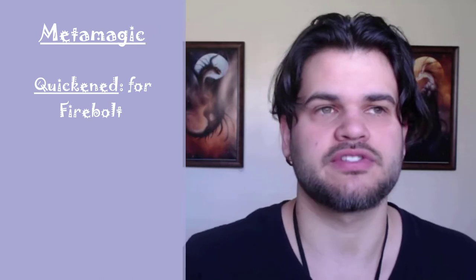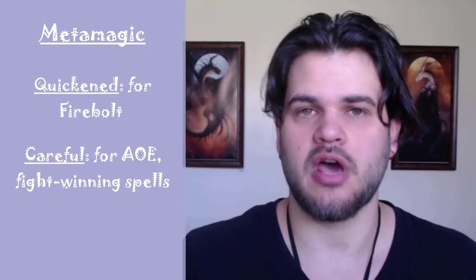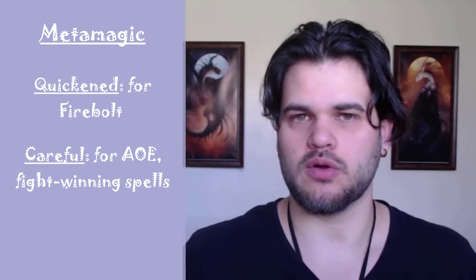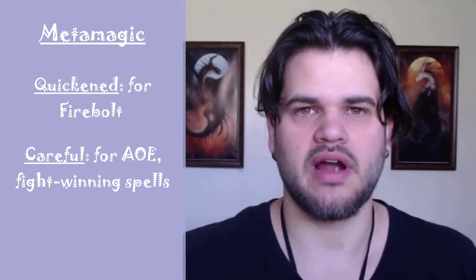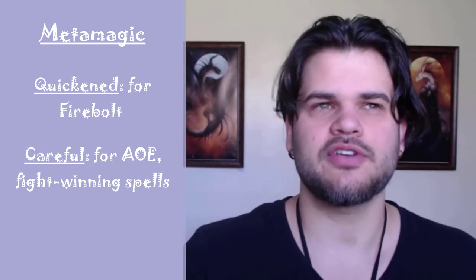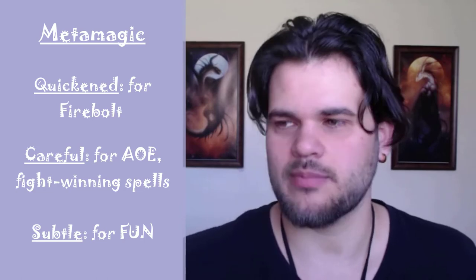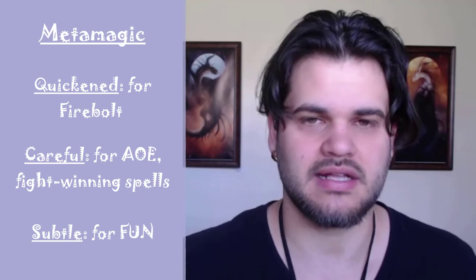For our metamagic options: Quicken Spell can work with Fire Bolt. I also like Careful Spell because we can use Hypnotic Pattern in an area where our allies are bunched together — it doesn't work with catapult itself, but it makes our fight-winning spells usable near allies, giving us a lot of flexibility. I also like Subtle Cast with catapult because it's funny — you don't visibly do anything and yet an object goes flying. You can also use catapult as a pseudo-telekinesis to send an item somewhere to grab or store, which opens up some creative options.